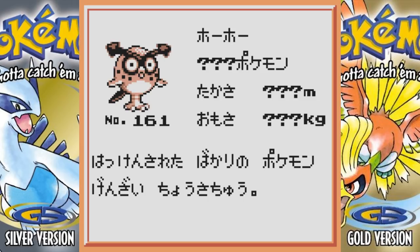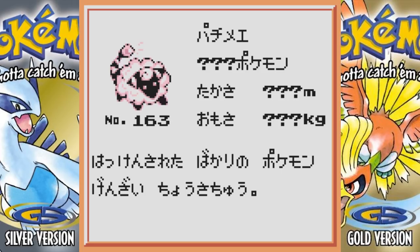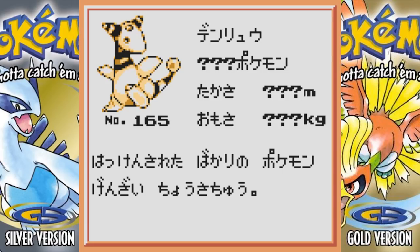Beta Hoothoot doesn't really look all that different — there are little dots on its face — but beta Noctowl changed a lot. It kind of resembles a Dartrix in my opinion, which is pretty neat. Beta Mareep looks about the same, beta Flaaffy looks the same, and beta Ampharos didn't change much either. Back in the day Ampharos was supposed to be an Electric/Dragon type, so it's neat that when they gave Ampharos a Mega they went with that typing.